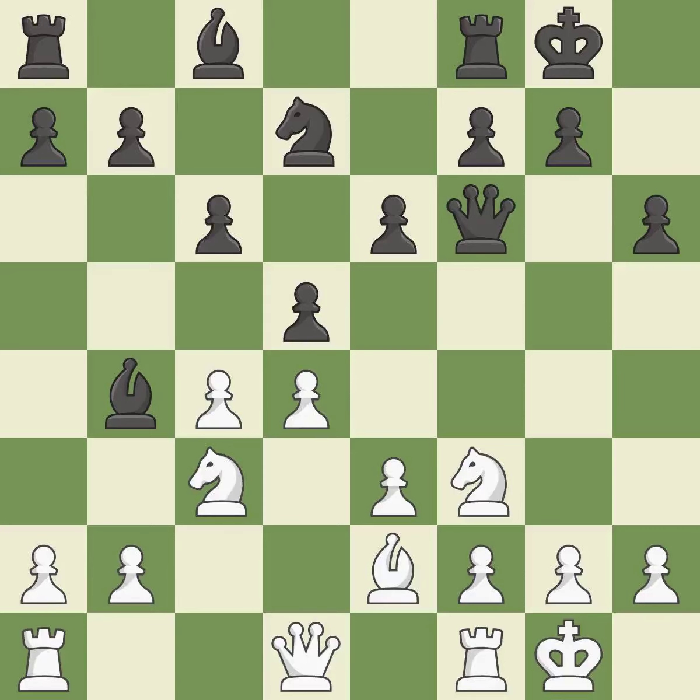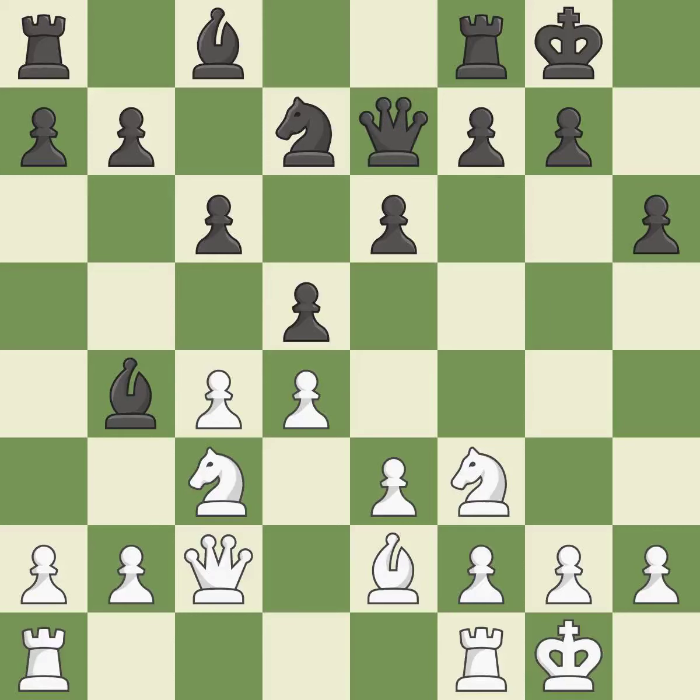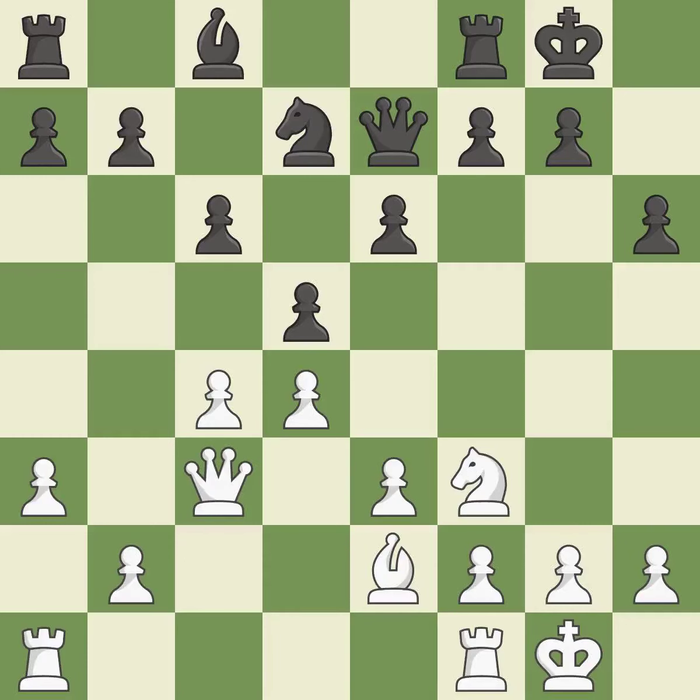This develops a knight from its starting square, activating it. Now that the rooks can see one another, they can defend one another. This strikes the opponent's bishop. This exchange is fair and keeps the material balance in check.